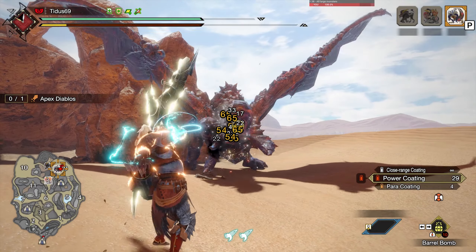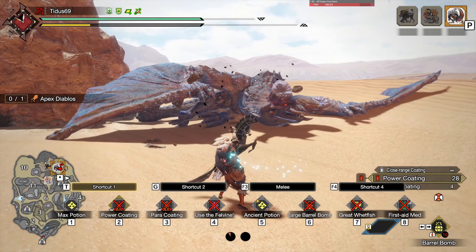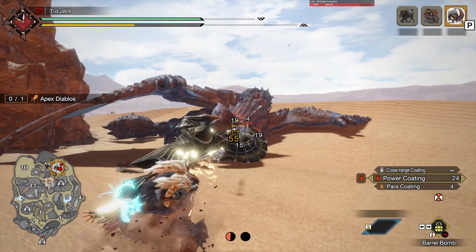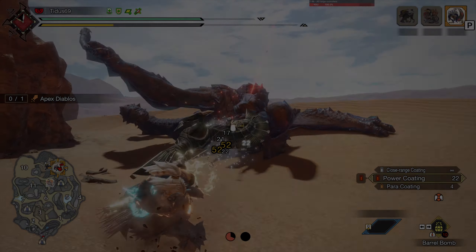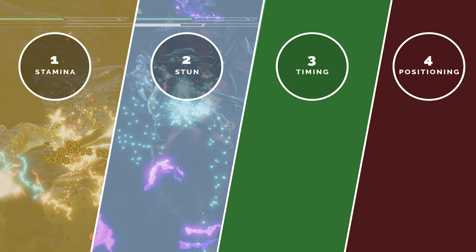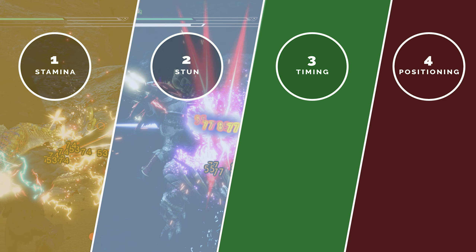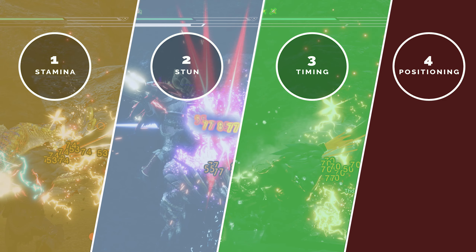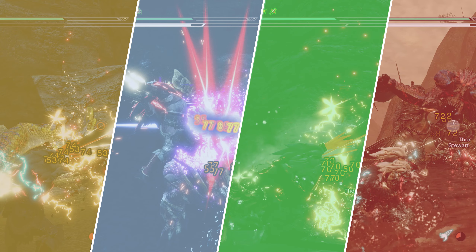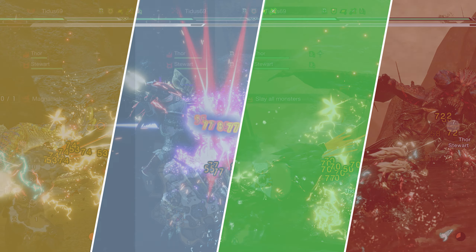So if doing one power shot does more damage, why would you ever do the second one? Well, the way I see it, there are 4 reasons why you would do the second power shot. The first one is stamina usage. Then you have your stun application, the timing of the power shot, and the positioning of the monster. We'll start with the most obvious one: stamina management.